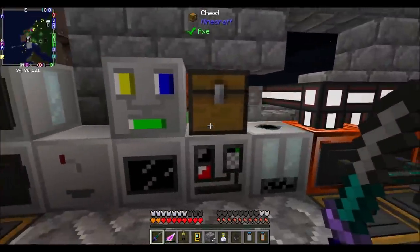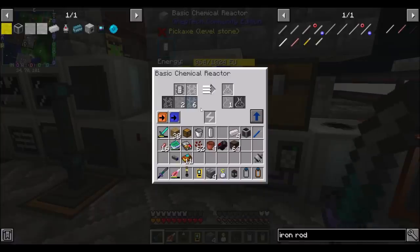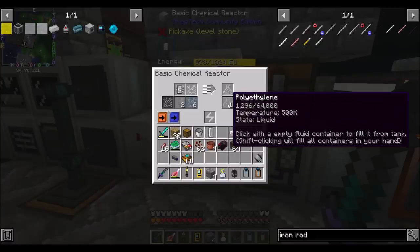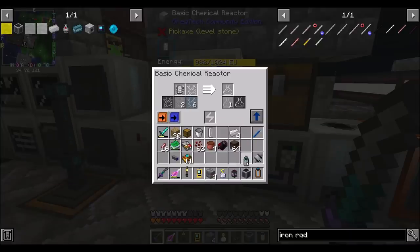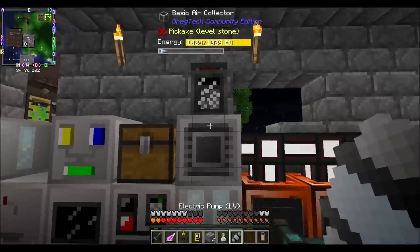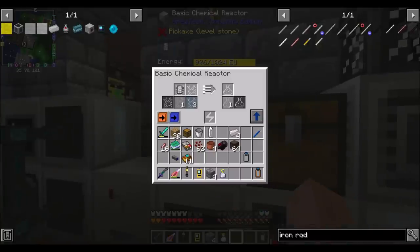Checking on the polyethylene progress — we need about 2,160 millibuckets so we're getting there. We might need a little more air, but that's not a problem; I can just hook up the basic air collector and let it make more air. Adding more air now.